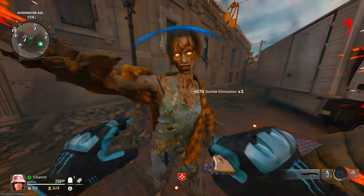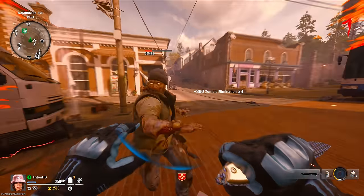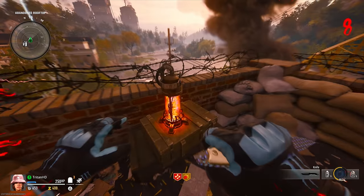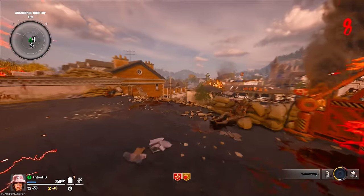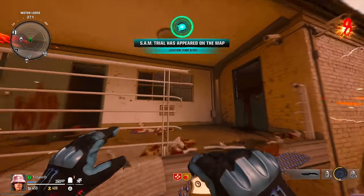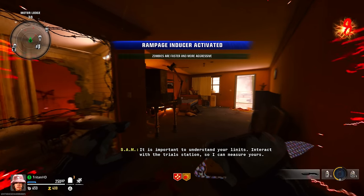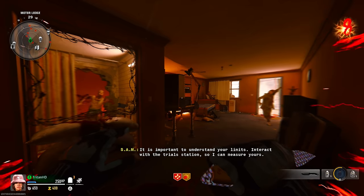Then what you want to do is go to the Melee Marciato, get that, and then go and turn on the rage mode. Once you've turned on the rage mode, come to the location I'll show you right now — come into this room, into the corner, and then build up enough points to upgrade everything you need.